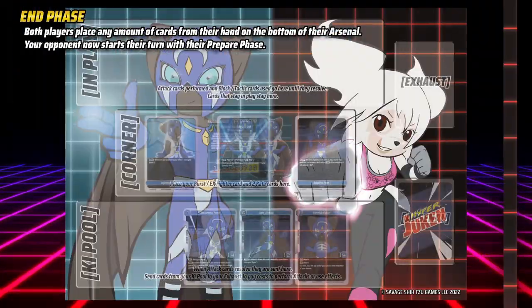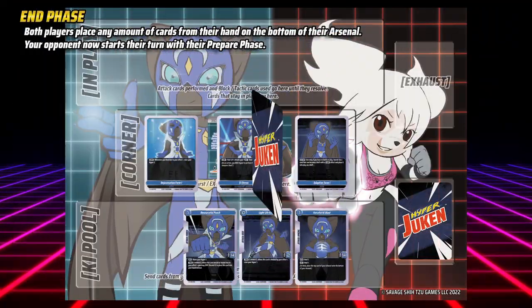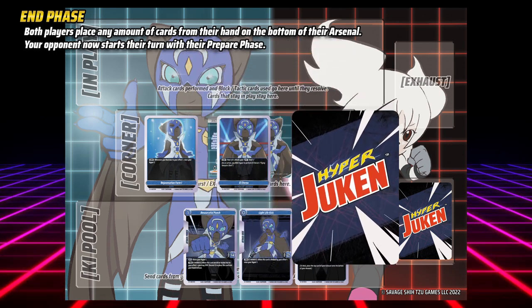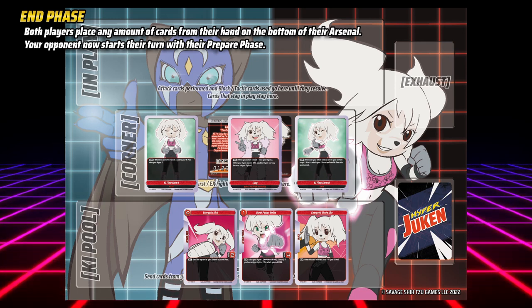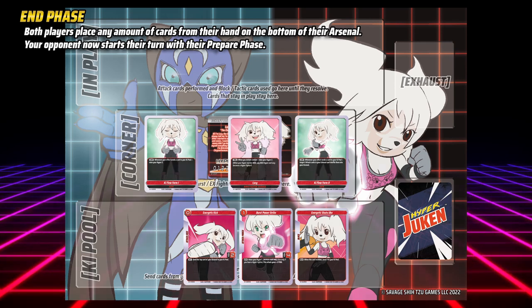In the end phase, both players may place any number of cards from their hand on the bottom of their arsenal. Then your turn ends and your opponent's turn begins with their prepare phase.